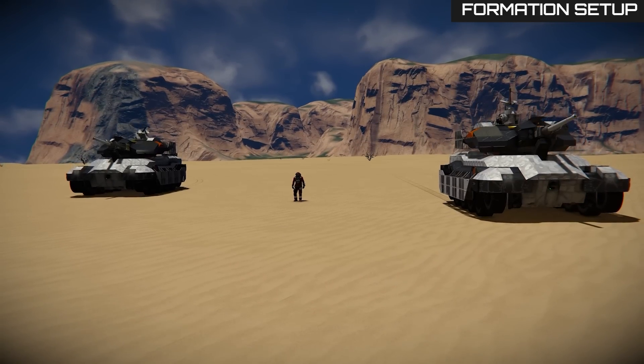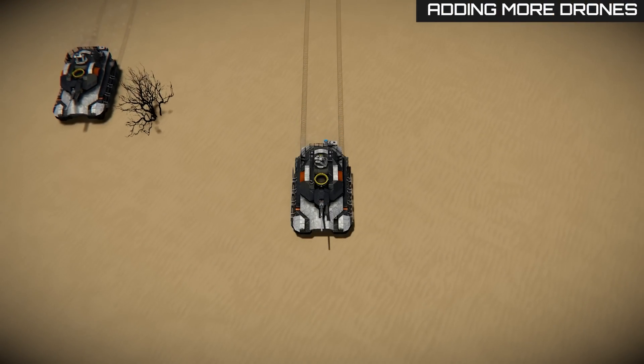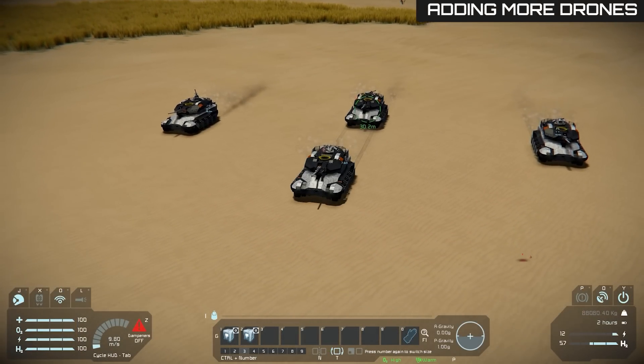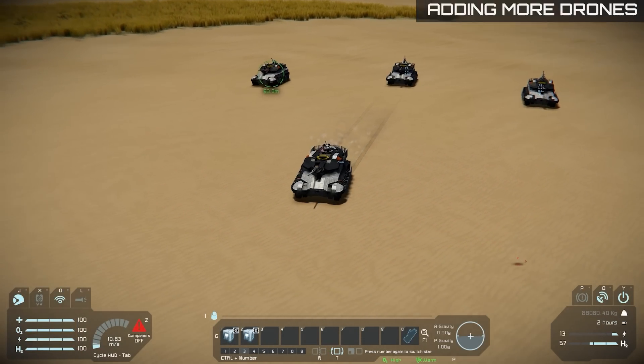Remember to leave some space between vehicles so they won't collide when making sudden turns. You can add as many drones as you want that way. It will be easier if you enter the stop command — that way, newly added drones will be entering the formation immediately and you will have time to set their formation position.